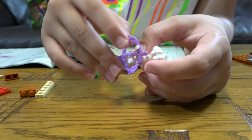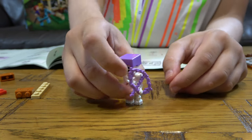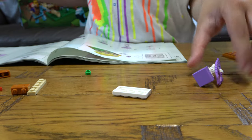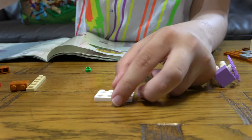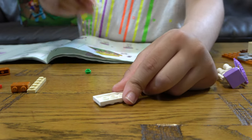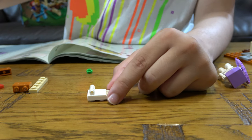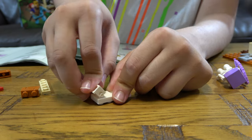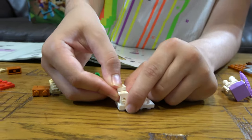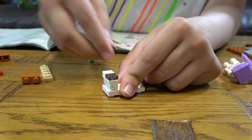Finally I kind of placed it on like that. Next for the skeleton horse — first we get this. We technically need to do the exact same thing we did with the diamond horse, just different colors.